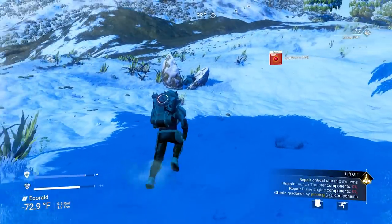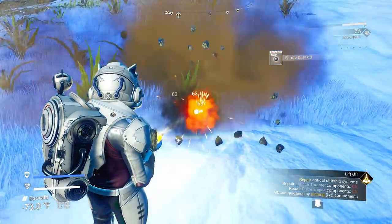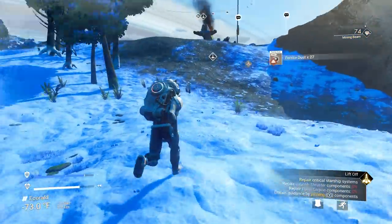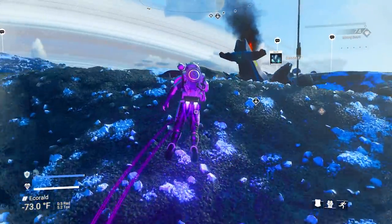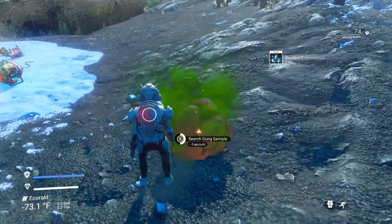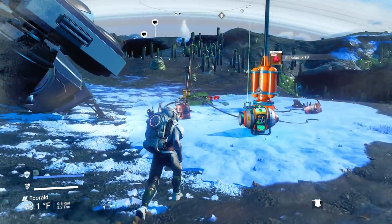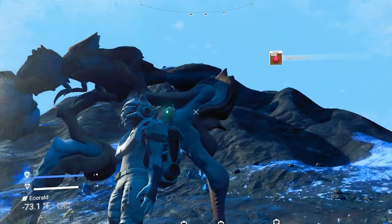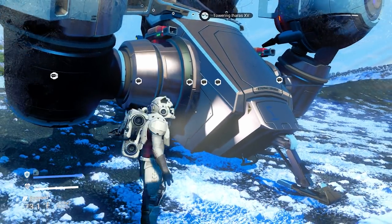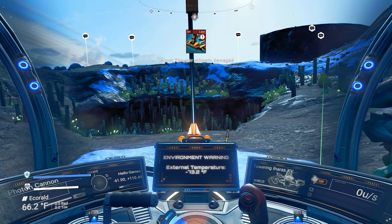Let's look for more rocks because we need more ferrite dust. This one looks like an avocado. Our pet just pooped a little bit — I'll take that. Because later on, you're going to need to search through some poop anyway. If you want to feed your pet and have them poop for you, more power to you — it'll help you in the long run. Let's get back in our ship to recharge our hazard protection while we're waiting.